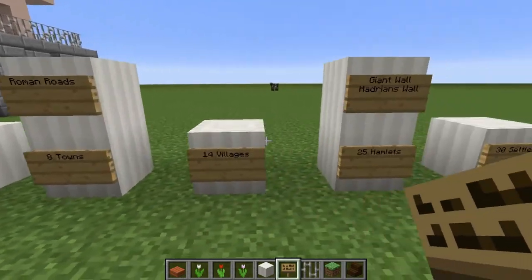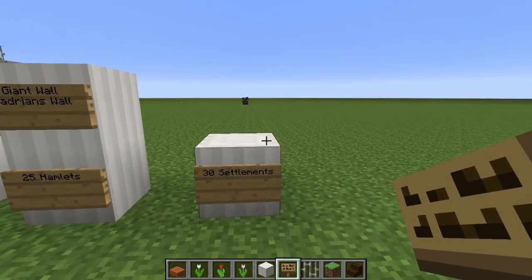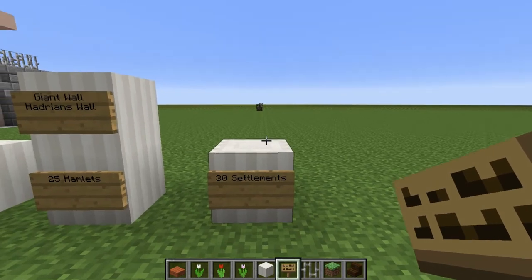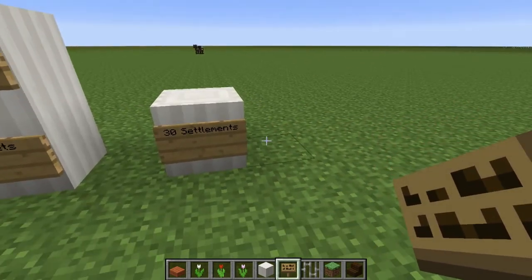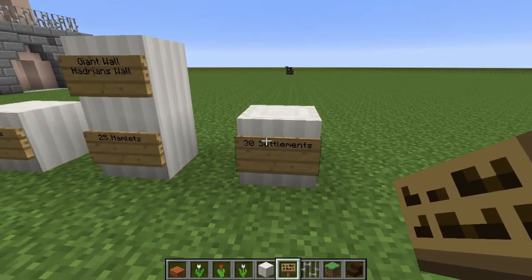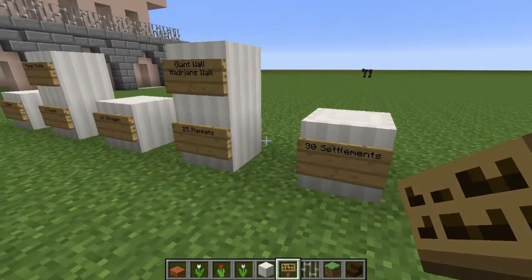Settlements are just going to have some houses. I still need to do more research on Roman society, but I know that town forums — basically where people get together and meet for town meetings — need to be created, along with churches and a small church for people to go into, a couple houses, and fields full of hay, carrots, or potatoes.